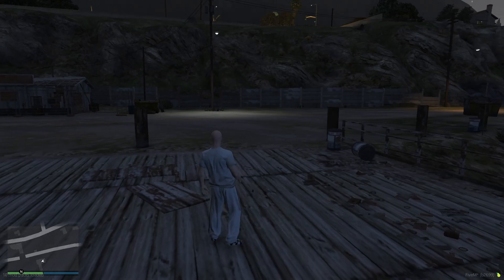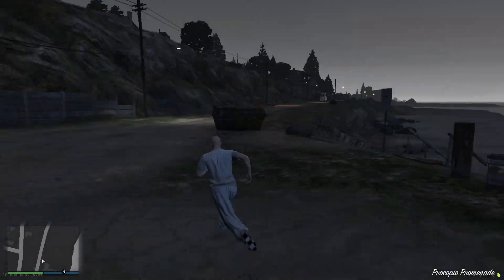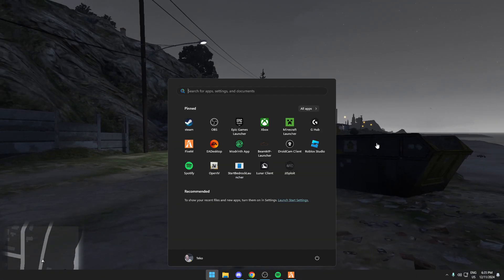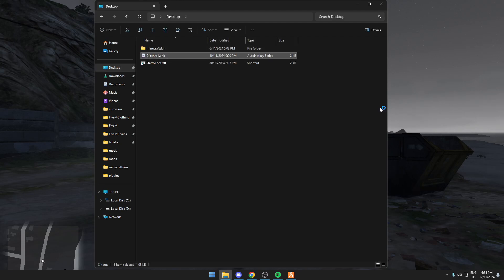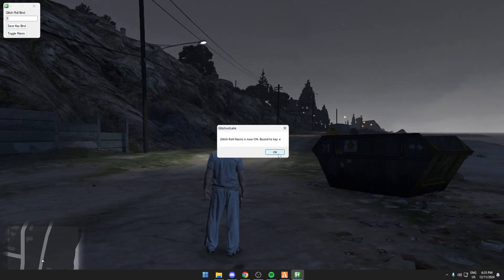Launch FiveM. Once the game is loading in, you're going to open the macro — it'll look like the speed boost one but it'll say glitch roll instead. Then click on the keybind field and set it to whatever you want — I'm going to use E since E is good — then save your keybind and toggle the macro on. It'll say it's turned on.